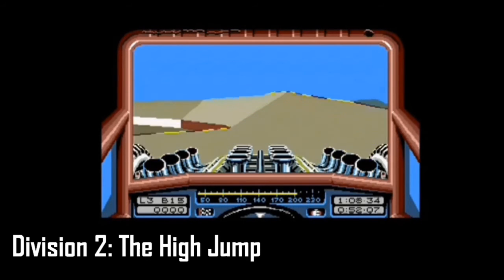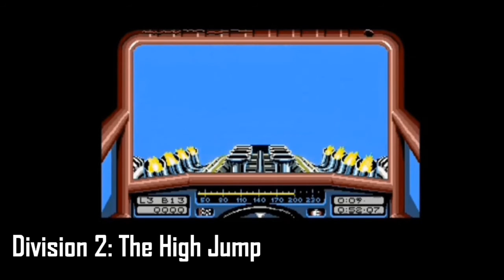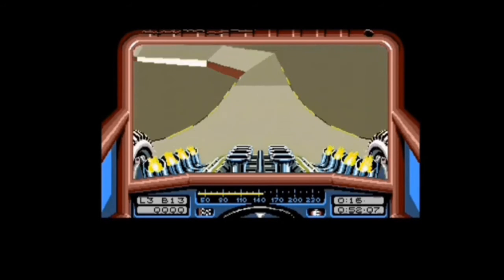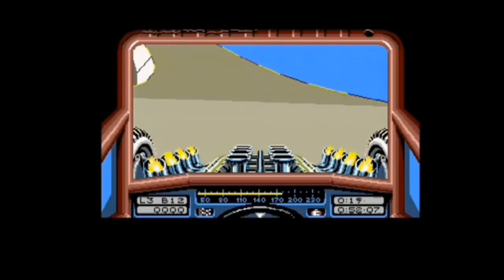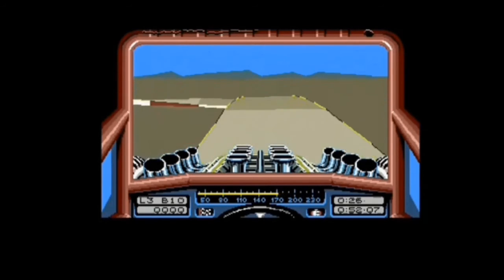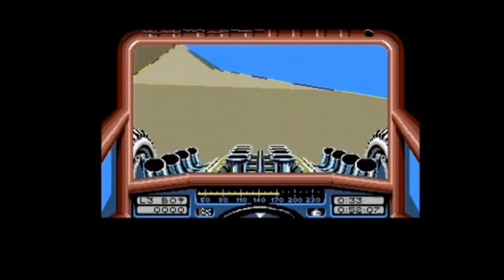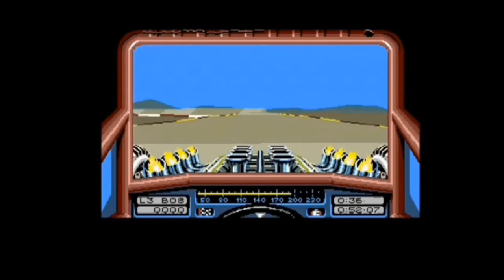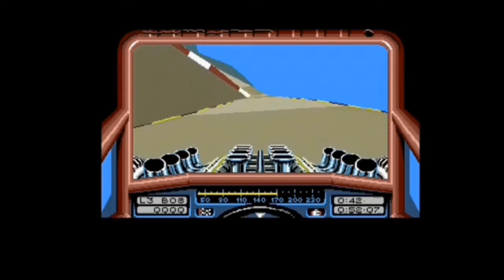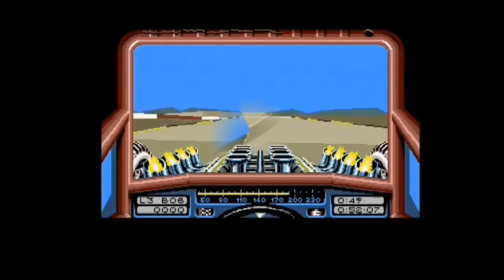Next, the High Jump. There it is — try and build up the speed. You've got to try and get over this centre column. It's essentially a big ramp with a pole in the middle. I don't know if it's possible to land on top of that and stop dead — probably not. The High Jump is the only dangerous bit there, and if you're racing your opponent coming up to that, that could be a little bit hairy. Now this part of the track is a bit evil as well because it's slightly angled — like banks. If you come at the wrong angle, that'll just push you straight off the track.